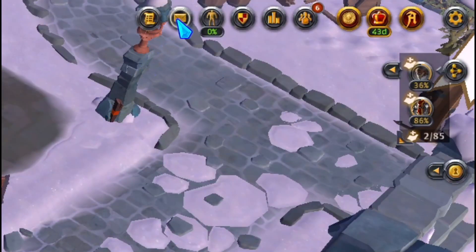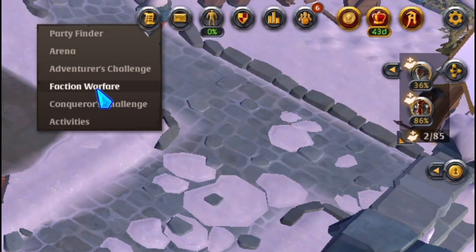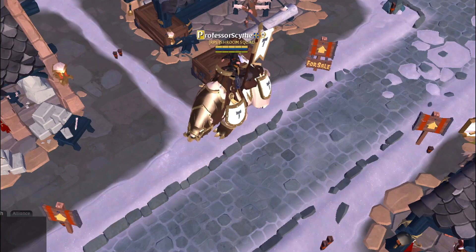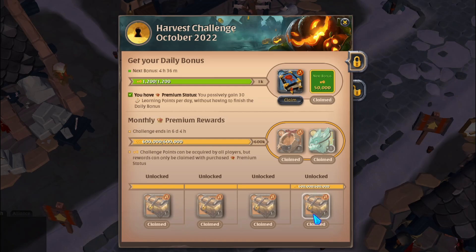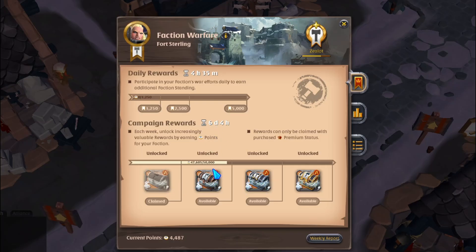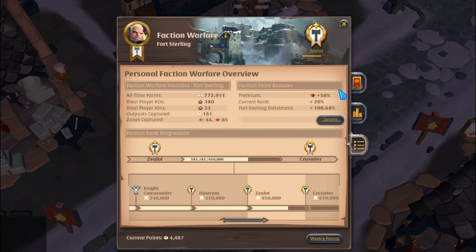If you look next to your mailbox, you have an Activities tab. Click on that and go to Faction Warfare. This is the monthly challenge for faction warfare — it operates the same way as the Adventure Challenge. You get these unlocked by doing different activities and getting keys, and once unlocked you can open crates. There are four different crates that unlock at the same time as the Adventure Challenge. I have six days left to complete these and they're not that hard — you can finish them in a couple days by getting out and faction flagging. There are also daily rewards for participating in the faction's war efforts.